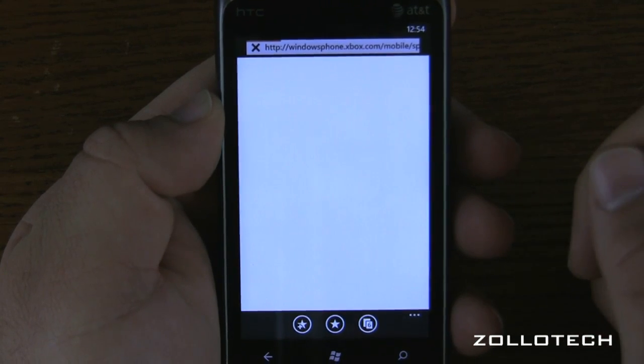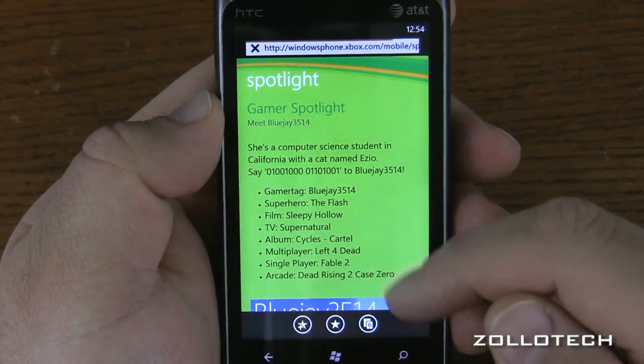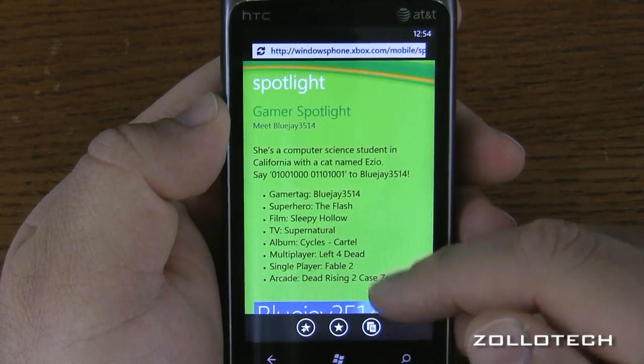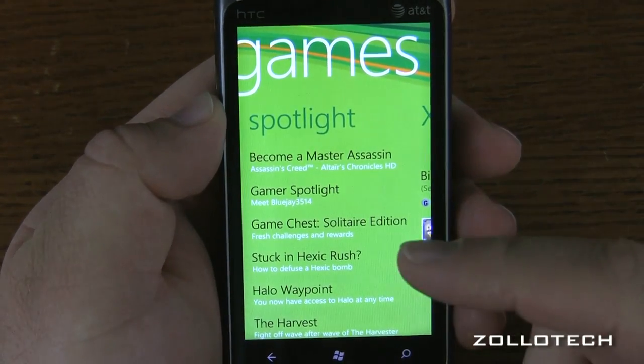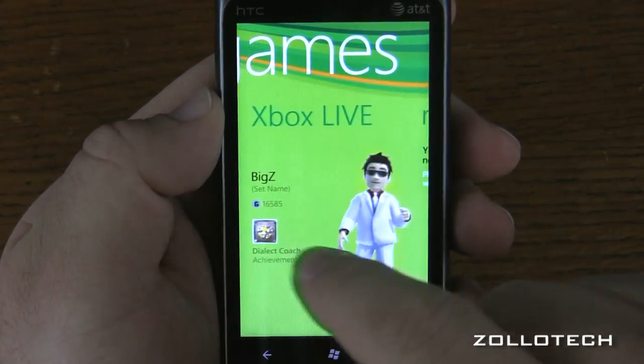These are kind of like the things just on Xbox Live. What this does is bring us to a web page, and it's taking a moment to load. So it gives the Gamer Tag and kind of goes into what this gamer is doing — she's a computer science student in California. Let's go back with the back button. Spotlight, honestly, I don't pay a whole lot of attention to, but it's there.